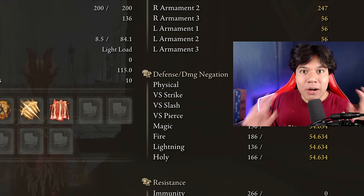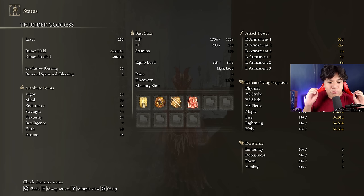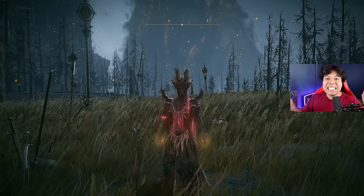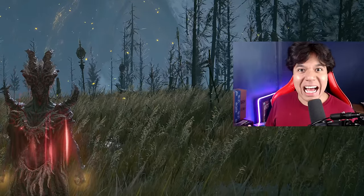In order to obtain the max performance of our incantations and to have an optimal build we are going to use 50 on Vigor, 35 on Mind and Endurance, 14 on Strength, 24 on Dexterity, and 99 on Faith. Golden Vow and Hall of Shaverity are going to be our main buffs. Knight's Lightning Spear and Ancient Dragon's Lightning Strike are going to be our main source of damage.